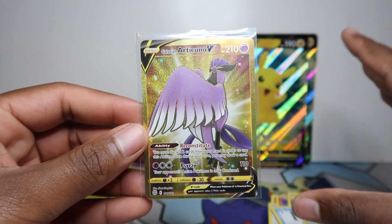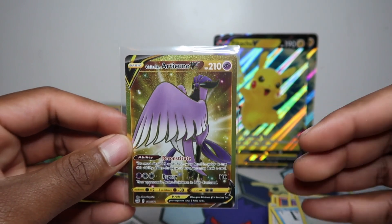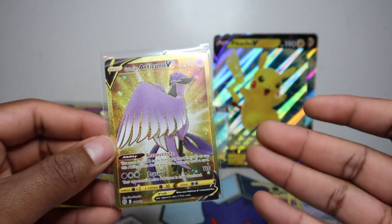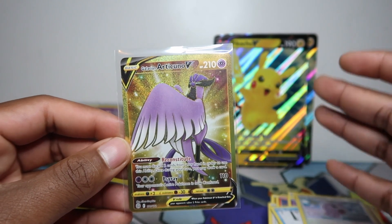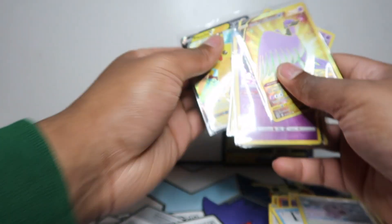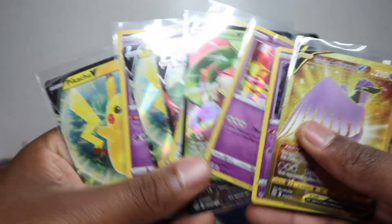Galarian Articuno — that is great because I believe I've got Moltres and I think I need Zapdos now, so the Articuno is ticked off. These sorts of cards I wouldn't mind in my collection but they're not a need as such. The Charizards are a need — I must have them, and if I don't pull them in a couple of months I'll buy them on eBay. Let me know what your collection goals are with Brilliant Stars or in general. Guys, like and subscribe — pretty epic opening to pull that Articuno right at the end, and the new Pikachu V and Mimikyu holo promo cards. See you next time, peace out!